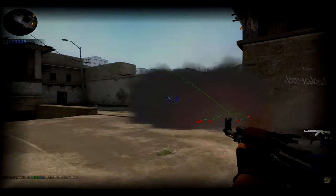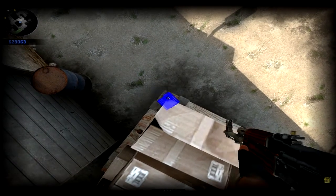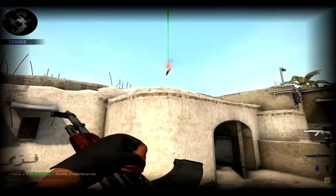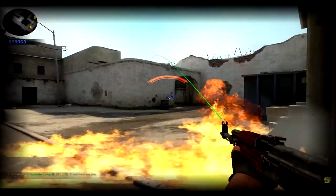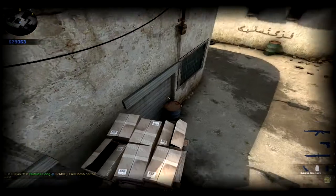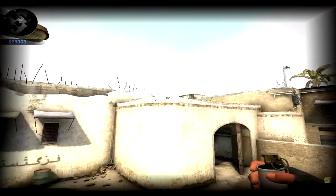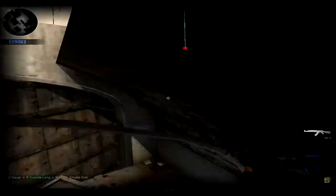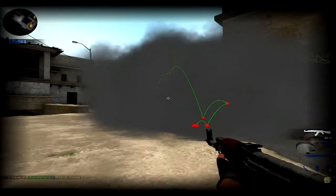This next one you can also do with molotovs. It has copyright because I made it, so if you use it in game I'm gonna sue you for all your skins — my Steam trade link is in the description. What you gotta do is go to the top right corner of this box, get your crosshair lined up, then jump and see where the corner is and chuck it. You have to run and throw.